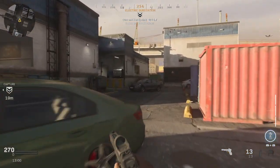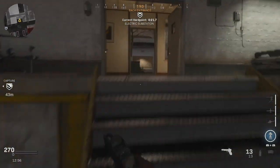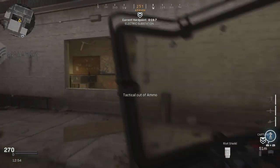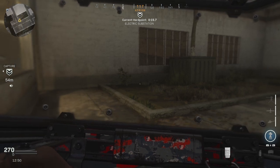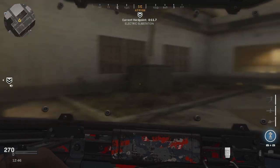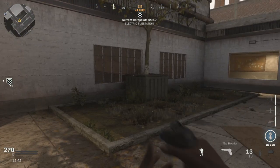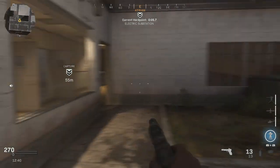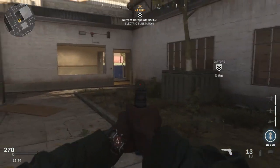The last rotation is through to the atrium, which is in here. Run shrapnel, run restock, and EOD as your perks. Then we'll be round through to storage, which is that way — and we'll go a different route this time as soon as we've captured this one.